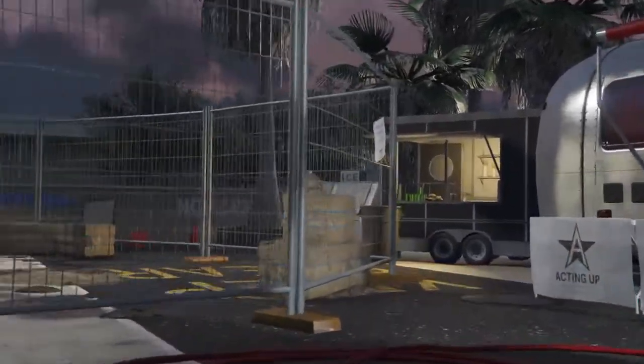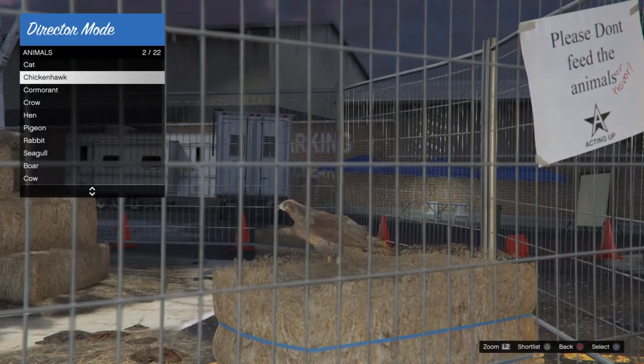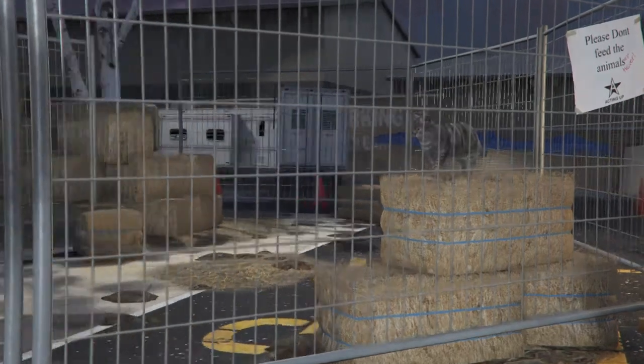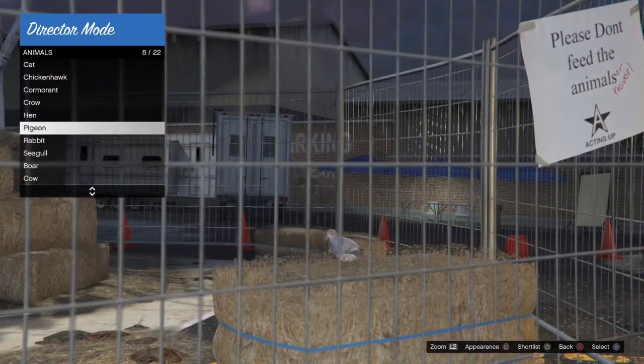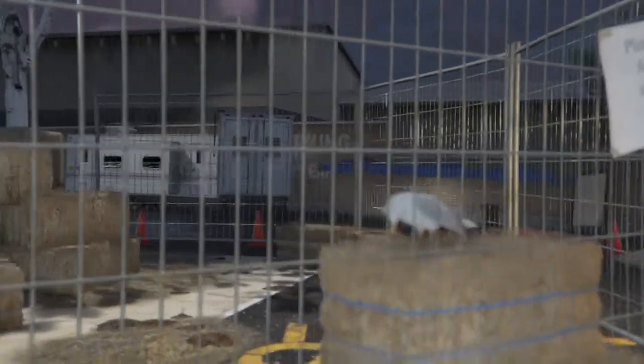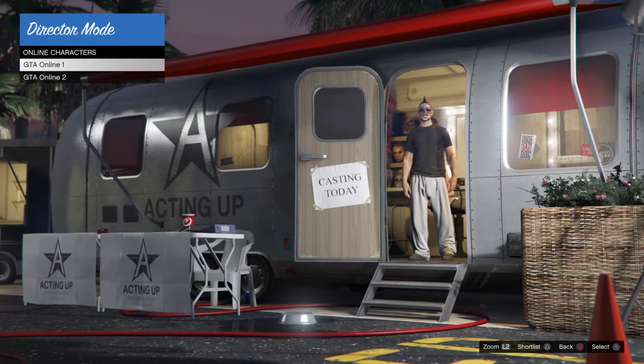Also, I forgot to mention — you need to be wearing a standard generic outfit with no glasses, no parachute, no nothing. Just that gray jogger pants. I'll show you exactly what I got on. That's what you want right there — the casual, whatever it is. No sunglasses, no accessories. Just that outfit right there.